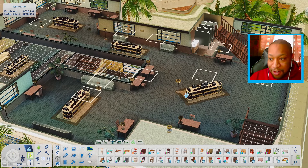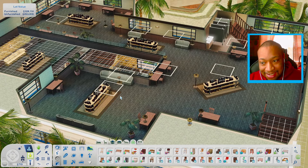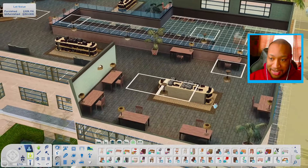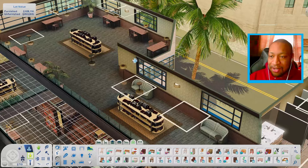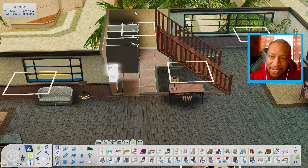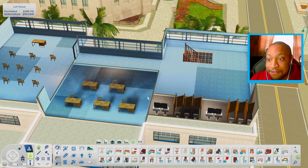So I went ahead and furnished the upstairs portion. As you can see, it's kind of similar to the other floor — we just have places to sit. We have a lot of desks, especially in this corner. I just wanted to make sure that your Sims could have a lot of space to do work, study, and sit down. I also managed to squeeze a small bathroom in here. All right, so let's just go ahead and move on to the last floor.